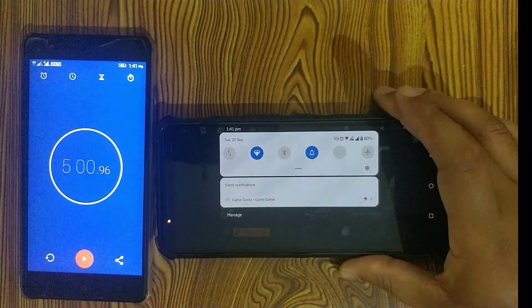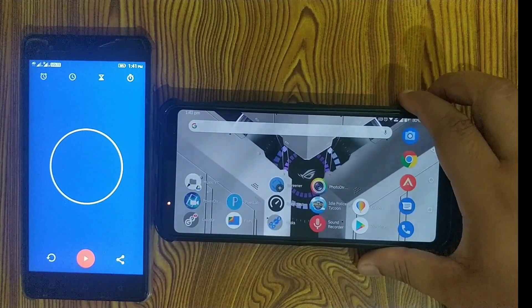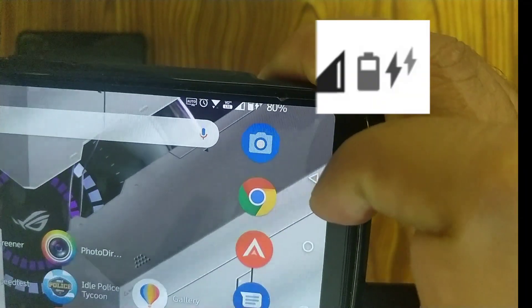One more good thing is once you have this enabled, you don't have to manually disable it. When you come back to your home screen or open any other application which is not a game, it will be disabled automatically and you can see these fast charging icons being displayed in the notification bar.